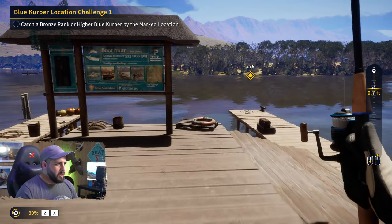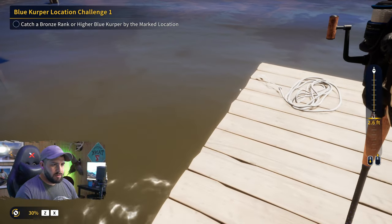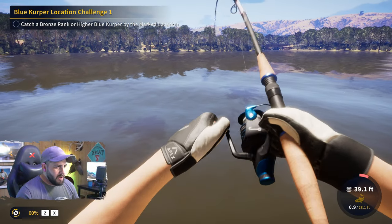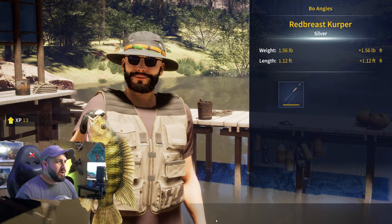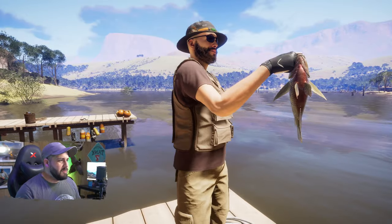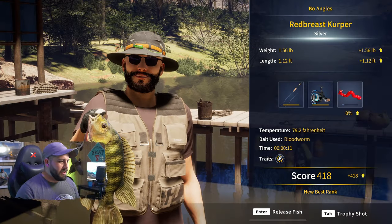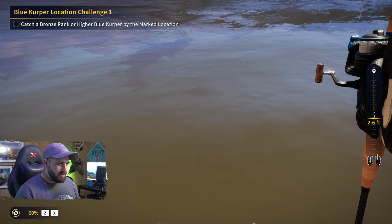I've got a float rod rigged up, let's go out. I see something down there — here we go, what do we got? It's a red breast kurper! Goodness gracious, look at this thing — cool fish. That's not the fish we were going for, but it's good to see another species. Let's toss out again and see if we're luckier this time.